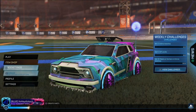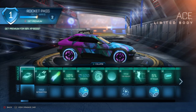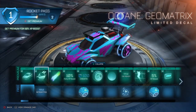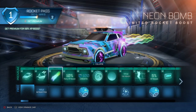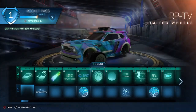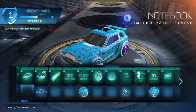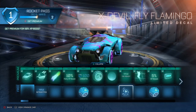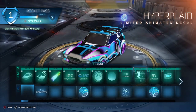Let me turn the music down. So we got the Ace limited body — I don't know what hitbox this is, but it looks cool. We have the Octane Geomatrix limited decal, not horrible. We got Retrofitted free, the Neon Bomb limited boost, Pun Party, XP, 100 credits, a little uncommon drop, RPTV wheels, and Notebook paint finish.